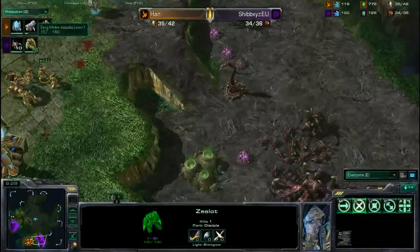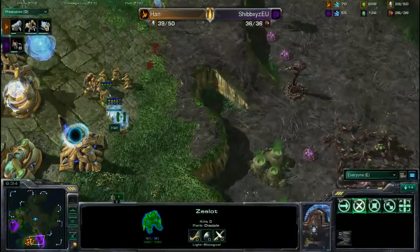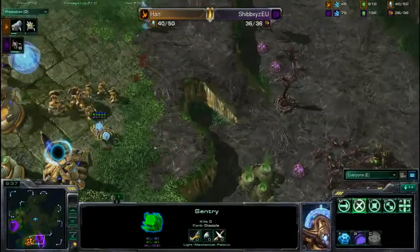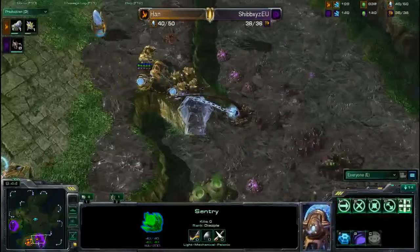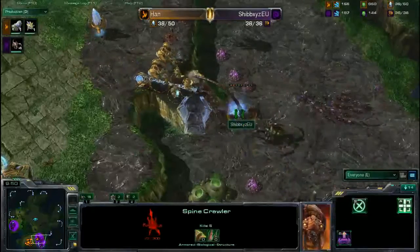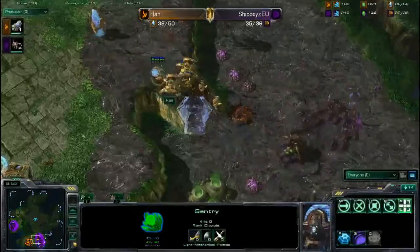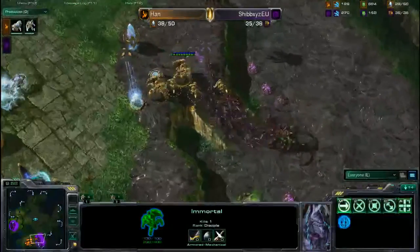Now he is getting a couple of Zealots out, plus one attack is finishing for the Zerglings, and a lot of Zerglings in production. But a lot of Zealots are here, and now two Sentries — he can block off his ramp once again. Two Sentries, two Immortals. He's now focusing on the Spinecrawler — Transfusion — but look how quickly those two Immortals made short work of that Spinecrawler, even with the Transfusion going down.